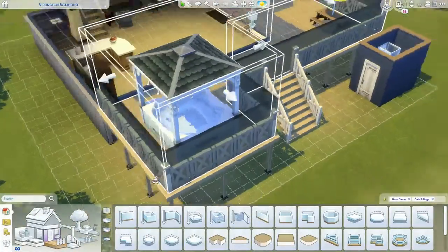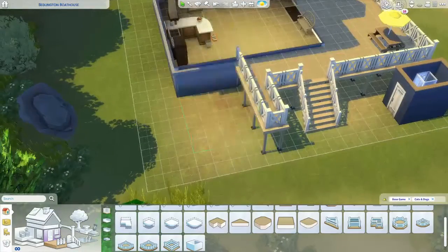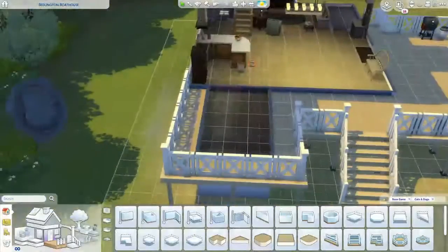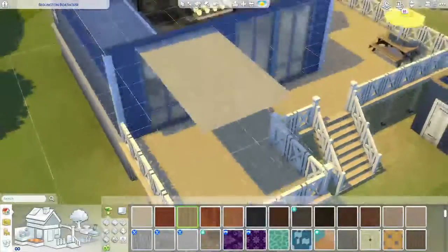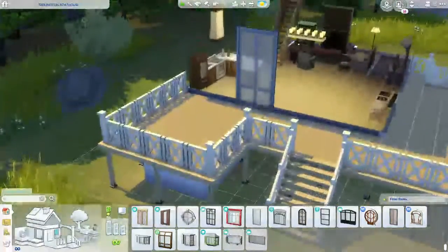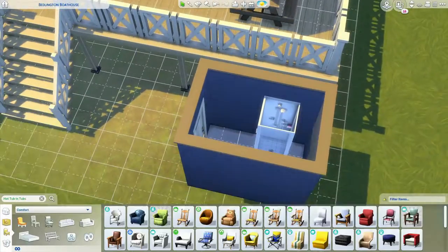I was adding the hot tub and looking into details about how much weight platforms can support — this is also why I put the house up on concrete. There's only so much weight each pillar can take even when reinforced, so I ended up putting a concrete foundation underneath the hot tub as well, making it more of a permanent installation for this place.